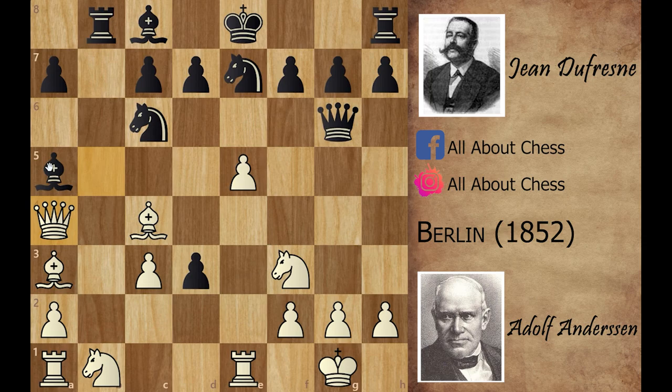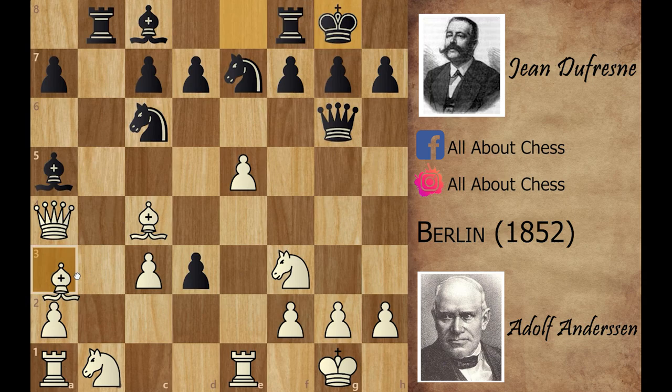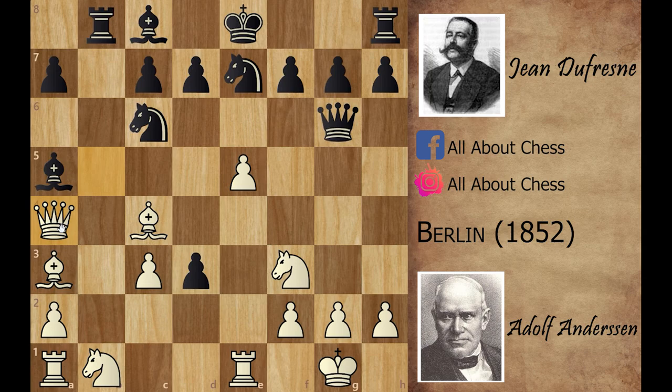Stop the video and try to find how white can win the bishop. If black plays king side castling, white can play bishop captures on e7. The knight on c6 is overworked — it was guarding the knight on e7 and also guarding the bishop on a5. After bishop captures on e7, if black plays knight captures on e7, white can win the bishop with queen captures on a5. That's why black played bishop to b6 saving his bishop.